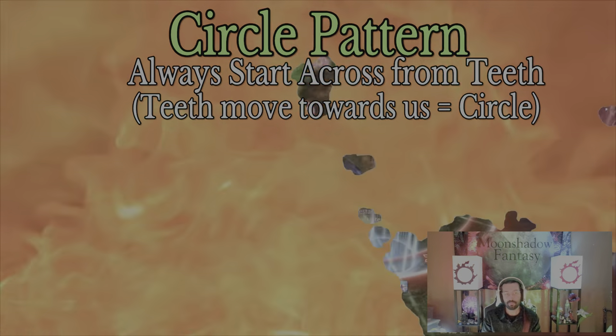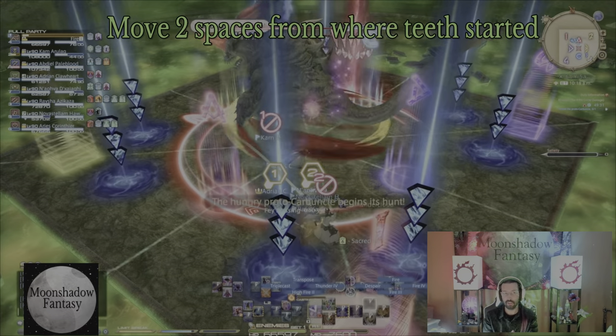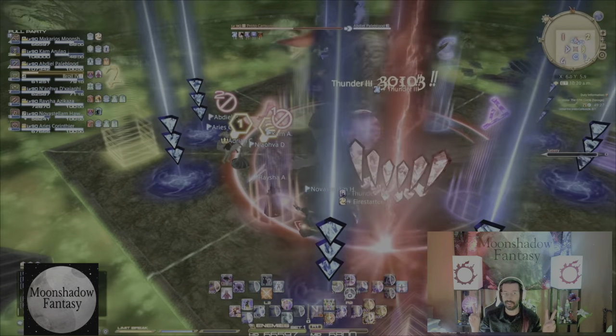For circle pattern, we're always going to start on the opposite side of where the teeth started. If the teeth move on its second movement towards us, that indicates to us it is circle pattern.